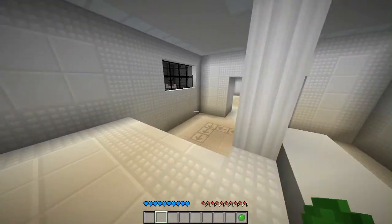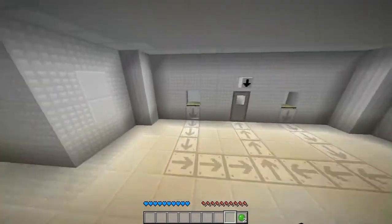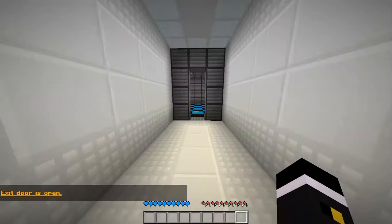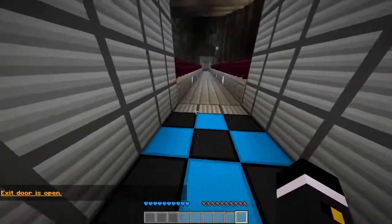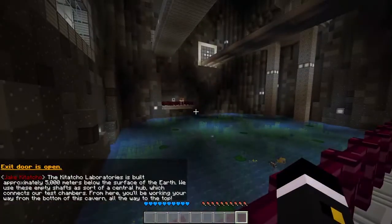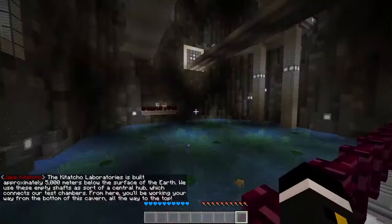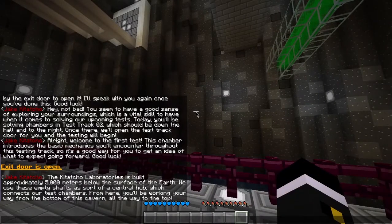Second slime. Hi there! Am I doing good? Am I the best boy? Please tell me I'm the best boy. The Kitacho Laboratories is built approximately 5,000 meters below the surface of the earth. We use these empty shafts as a sort of central hub which connects our test chambers. From here, you'll be working your way from the bottom of this cavern all the way to the top.